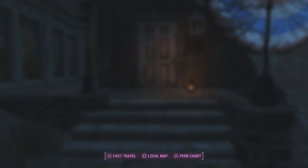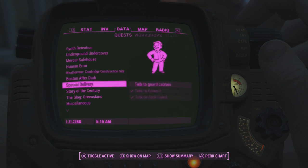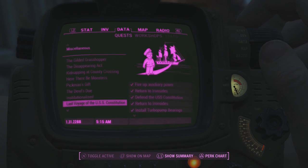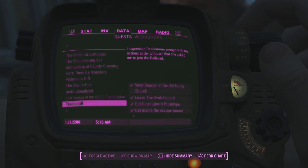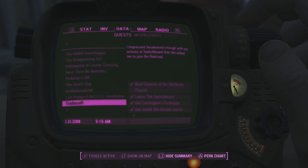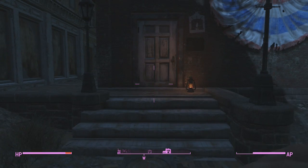You guys are going to need to complete a quest to actually get this gun. Basically you need to join the Railroad before you can interact with any of their vendors. You can always betray the Railroad later on, so you don't need to worry about affecting whatever other faction you want to join. You need to complete the quest Tradecraft and the leader will ask you to join.